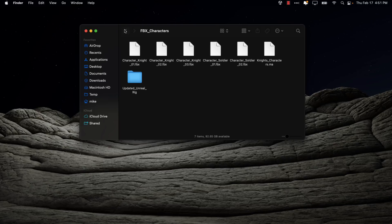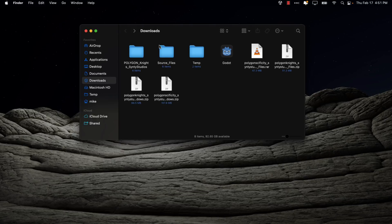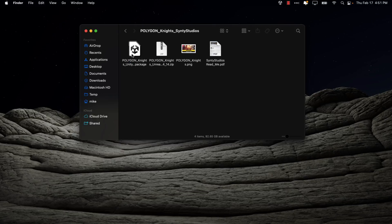Now with the same asset, if we head over to the other version I downloaded, you'll see it's ready to go in a particular game engine. This is the one you'll want if you're using Unity or Unreal. You can see it's available as a Unity package or as a zip file that's ready to drop into an Unreal Engine project.